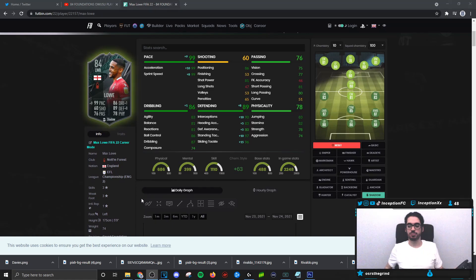So guys, with a card like this in the left back position, he's already starting off hot in my opinion. With him, he's going to be working with 99 acceleration, 99 for sprint speed, which is awesome. Very important to have for this game.